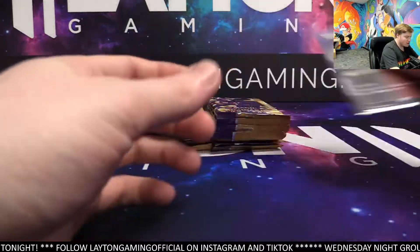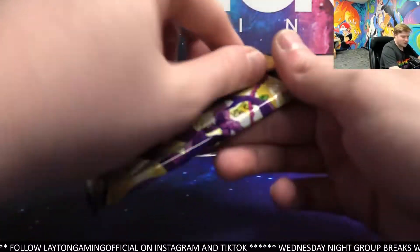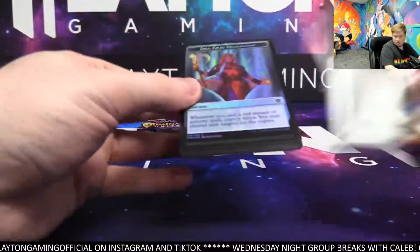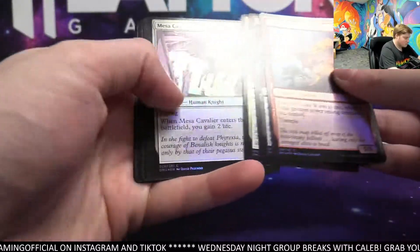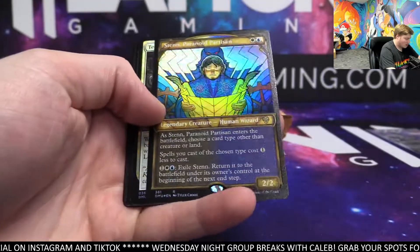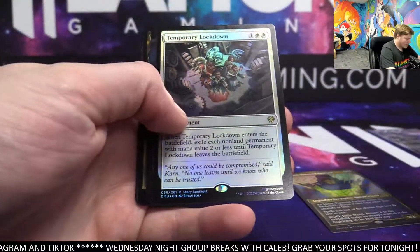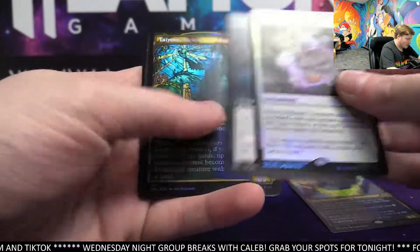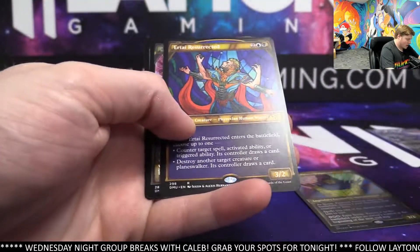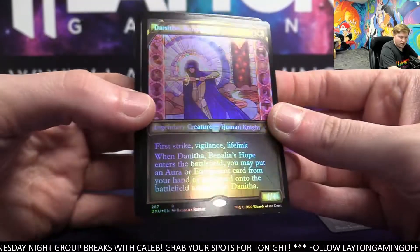Yeah, as said earlier in chat, it's not like the most impossible odds at getting them, so that should drive a good amount of interest to the products. Stent Paranoid Partisan — that's going to be textured rare. Blue: Temporary Lockdown foil for white. Defiler of Flesh — black extended. Roga foil etched, Aerial Resurrected showcase, and Aliasse Hope foil showcase for white.